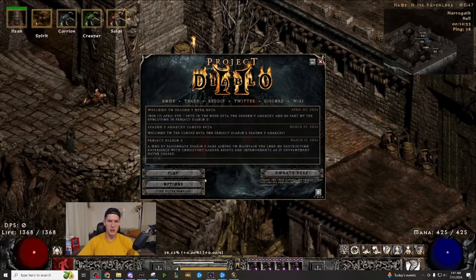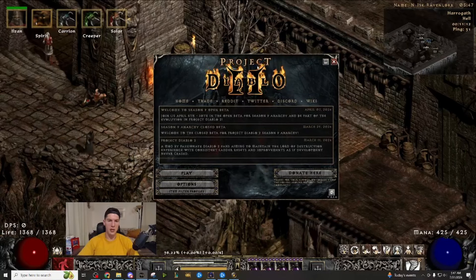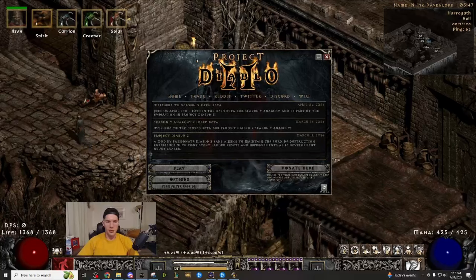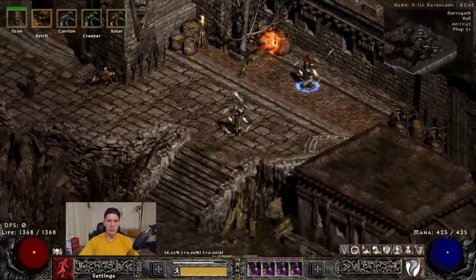First thing I want to talk about is the loot filter. You can set this before you get into the game — you exit the game, go to this screen, and set your loot filter here. This is your central hub for getting into Project Diablo 2. An item filter is something someone created that highlights certain items and shows them on your screen. For general trash items you don't care about, it's not even going to show them on your screen. You can make the loot filter more strict or less strict.